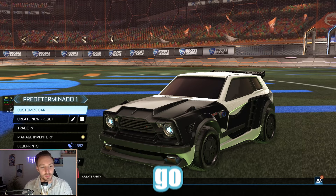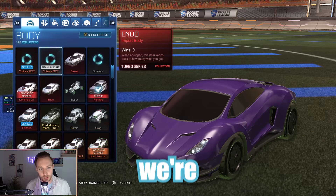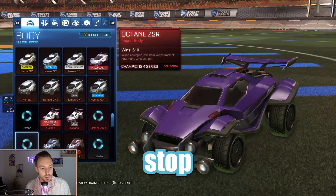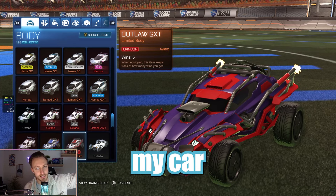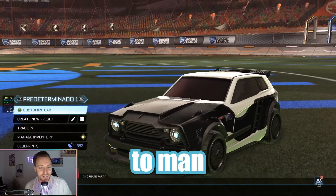Basically the way it's gonna work is we're gonna go on to our customized cars, go to each category, scroll right to the top, and then pull that joystick straight down and randomly decide. The other person's going to say stop, and then I'm gonna choose a column — so let's say three. For example, I would have the Crimson Outlaw as my car. I'm gonna do that in every single category until we get the worst preset known to man.